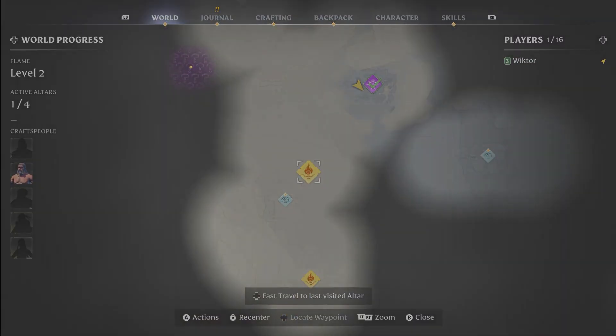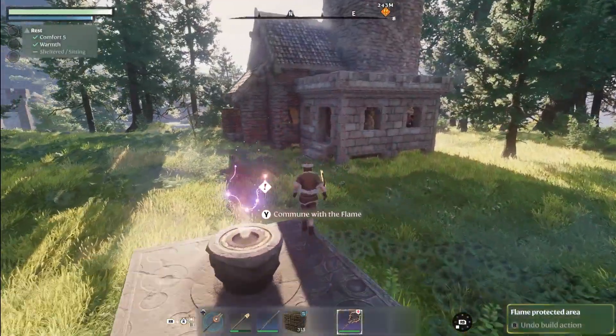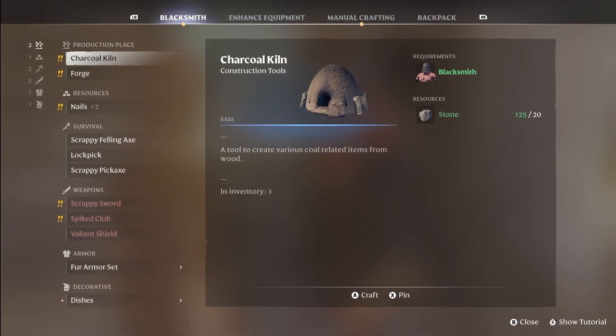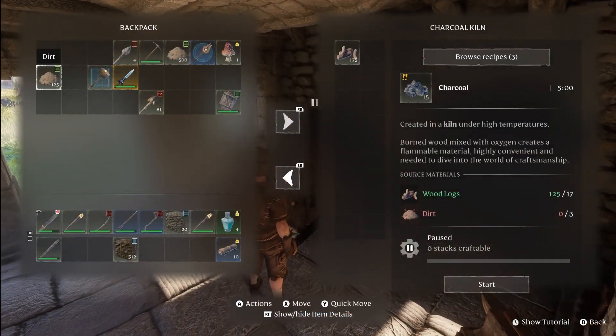Back at home, we can focus again on crafting. With more experience and materials we can now unlock a forge and a charcoal kiln. Let's start with the charcoal kiln — you will need coal in order to start producing metal sheets at the forge.